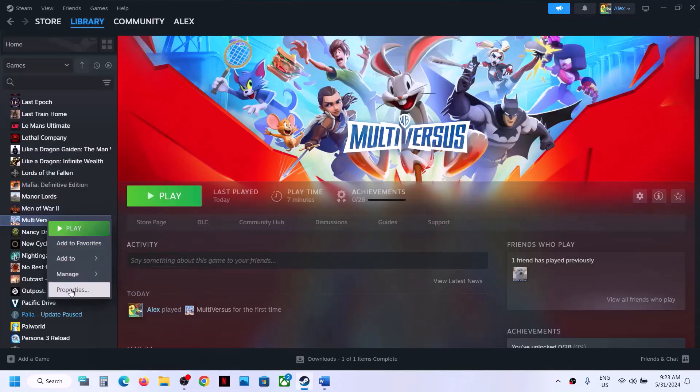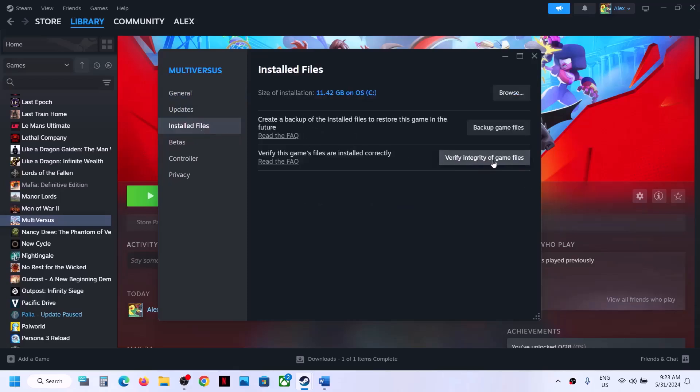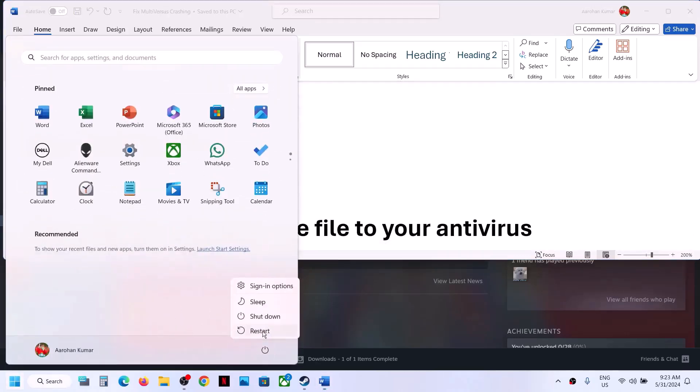Make a right click on the game, select Properties, go to the Local Files tab, and then click on Verify Integrity of Game Files. Once you verify it, it will repair some files. Once that is done, launch the game and check.